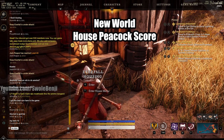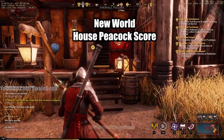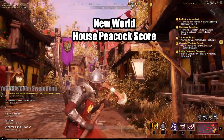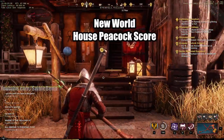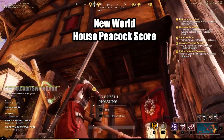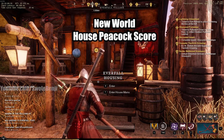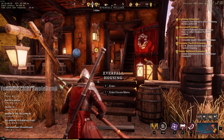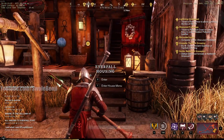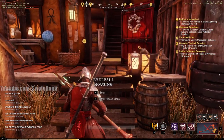Swole Benji here. Today in New World we're going to talk about how the peacock score is calculated, why I don't think it's being properly calculated, and how you can win the PvP house mini-game so that your house is the one displayed to the public. I've made a couple other videos on this channel about housing, but I've finally had thorough time to test this and I want to share how it works. Let's look at the house menu.